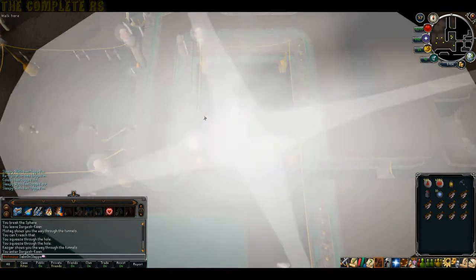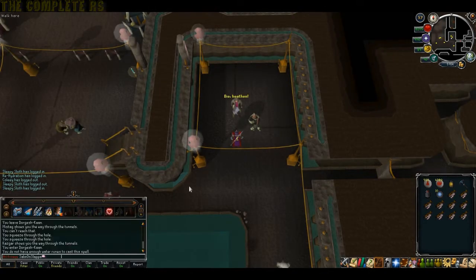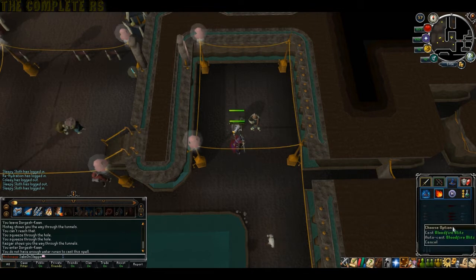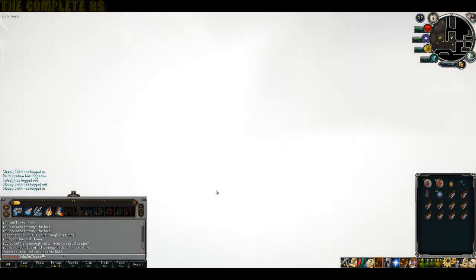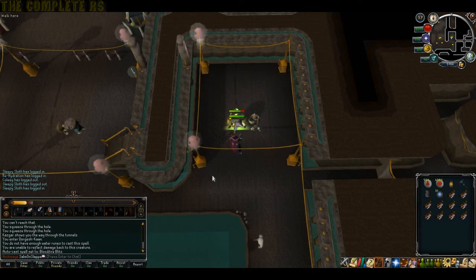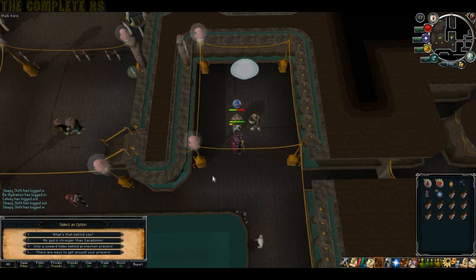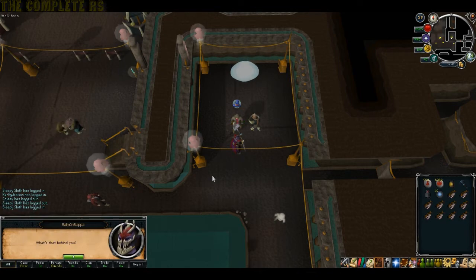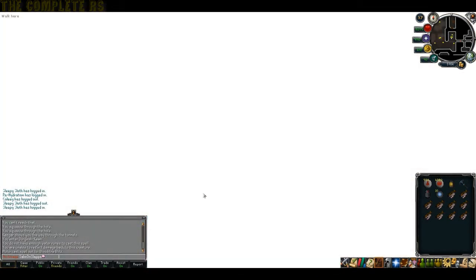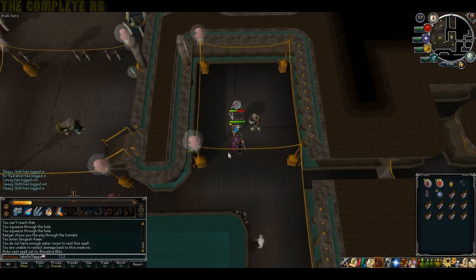That just saved you about 15 minutes of messing about. Simply start attacking him and rip him a new one. All you need to do is take his life down. Once he gets to about a third health left, he'll put his protection prayers on and a portal will appear behind him. Tell him to look behind him and Zanuc will appear. He'll change his protection prayer to Range, and then you can just finish him off.